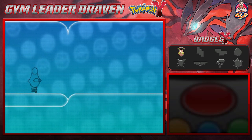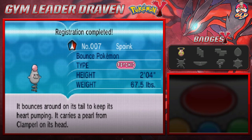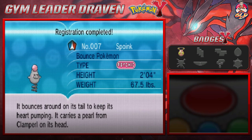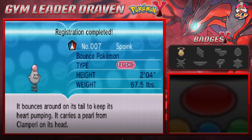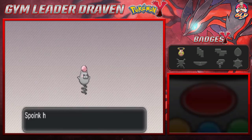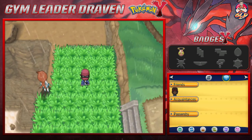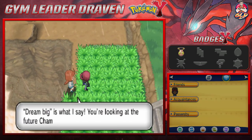Let's check the Pokedex entry: Spoink, the Bounce Pokemon, Psychic type. It bounces around on its tail to keep its heart pumping, and carries a pearl from a Clamperl on its head. Wow, that kind of sucks — you mean to tell me you gotta jump up and down every single time because your heart doesn't work? Dream big is what I say!